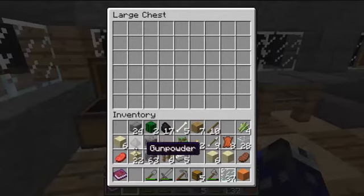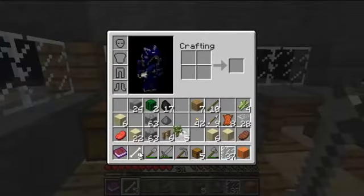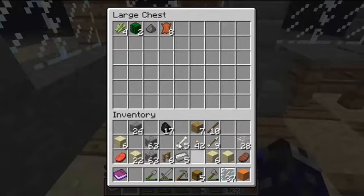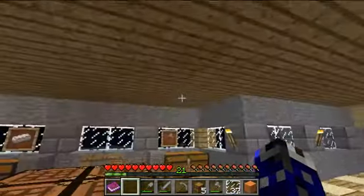I'll put drops in here. Actually no, I'll put farming stuff — wildlife, anything to do with that. So those, that, those, those, and maybe even that. Perfect. Oh, it's so organized.